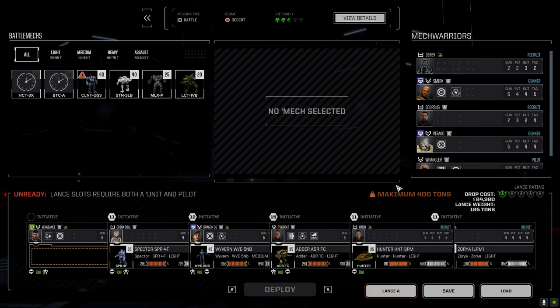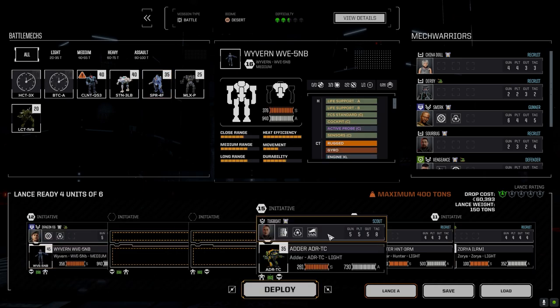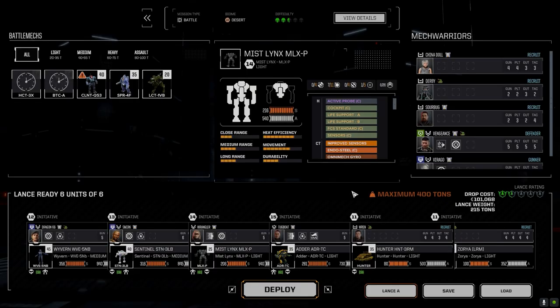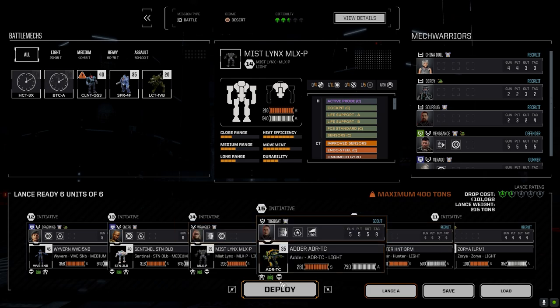Let's have a quick look here. We're swapping out — we don't have a Lance B yet, so Vengeance and China Doll have to come out. Dragon comes up to the top, along with the Wavern. We've got the Royals loaded in properly — Wrangler, Tugboat — I think we're good to go. The only difference in the pilots is I had enough XP for Ren to get another level of Tactics, which increases initiative by plus one. Fingers crossed — let's drop and get this done.